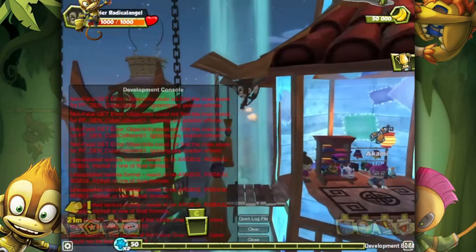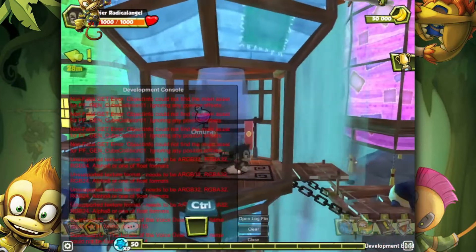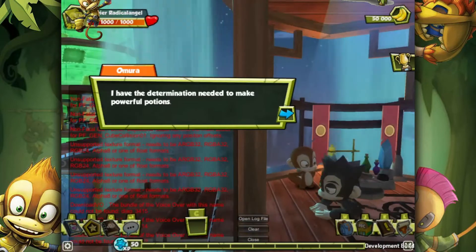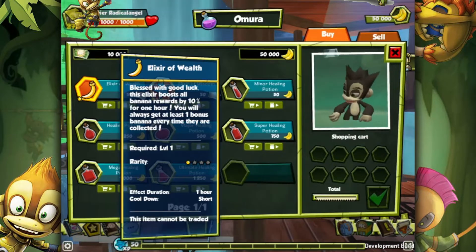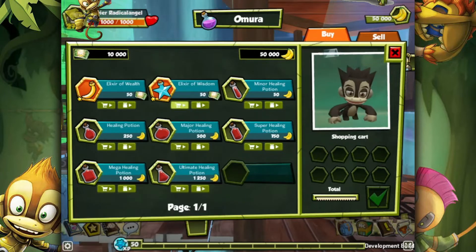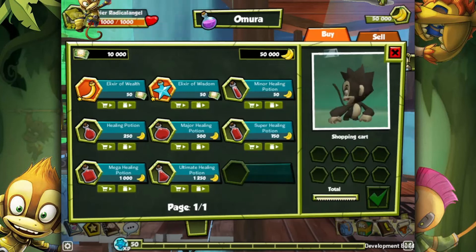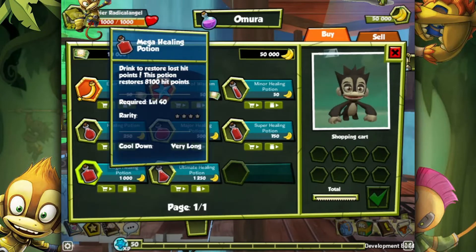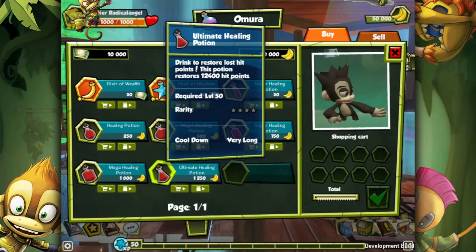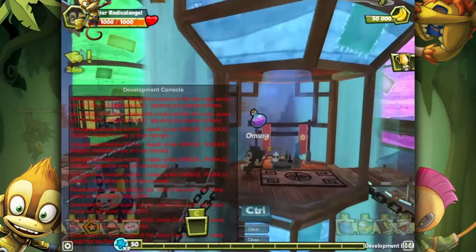This is like your mid-game vending area, so you're not going to get anything too overpowered here. Here we have our tonics vendor — got some higher-end healing pots in here. Although the healing staff as a weapon — well, as a tool — was pretty broken, so you weren't really going to get much use out of these.